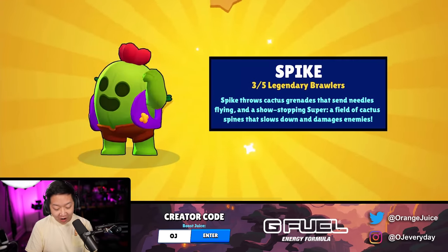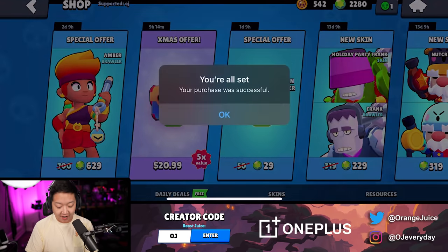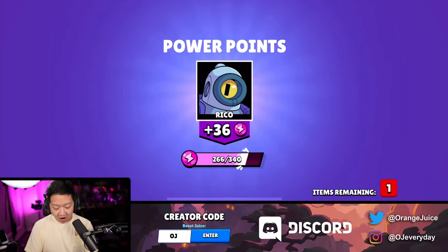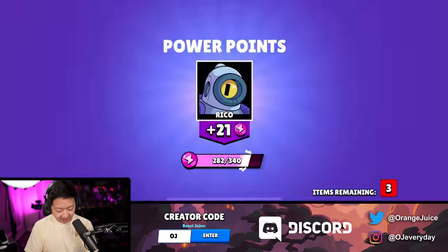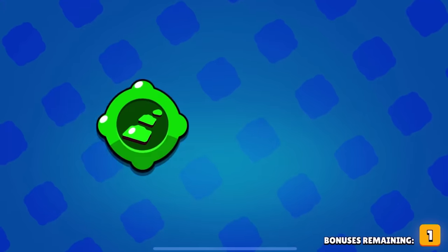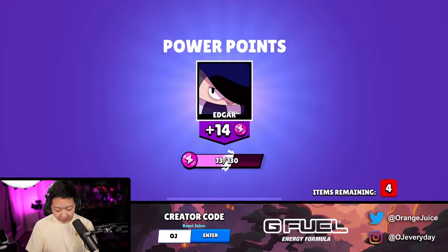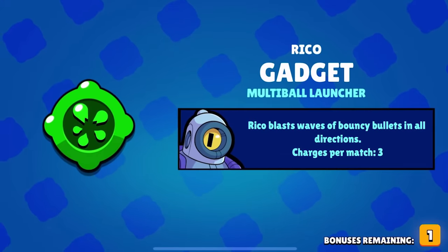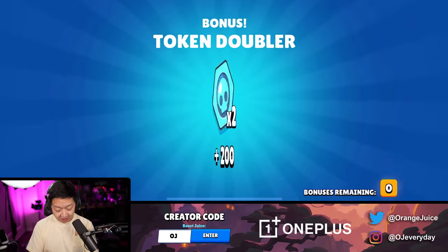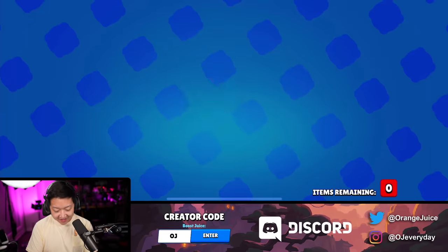Now we just need Amber and Crow. This is the one - 15 mega boxes. All of those power-ups, you actually need them in this account. That's actually pretty value. We got heat injector. Look at all of those power-ups. Rico's gadget - multi-ball launcher. So many boxes. This is amazing. I love mega boxes.